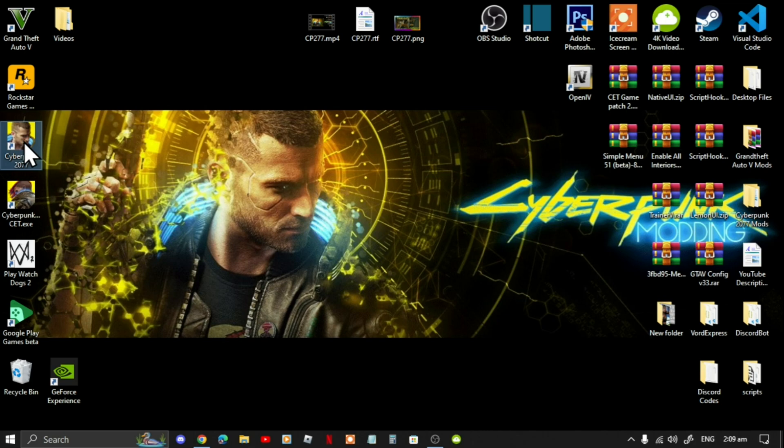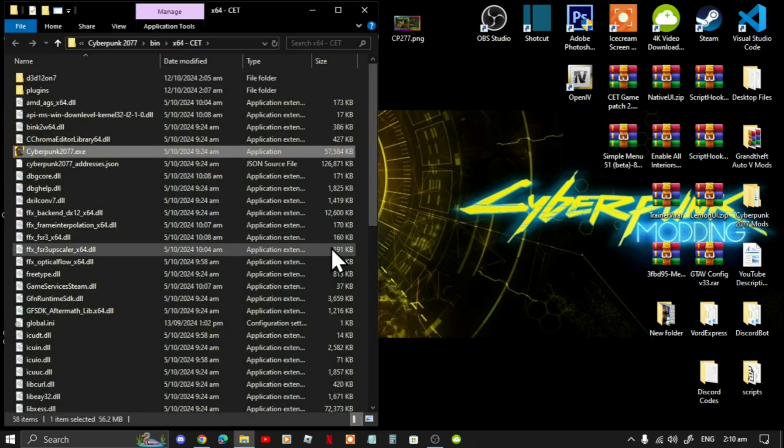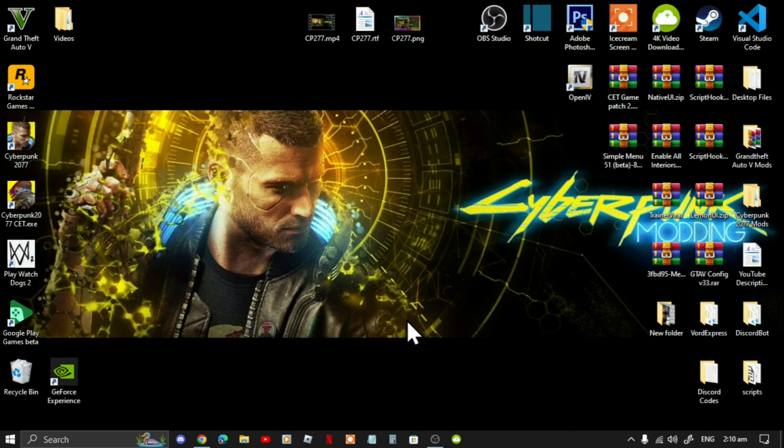This game shortcut here is your original game, and this one is your modded game. The good thing about doing it this way is that you can right-click and go to Open File Location and it will send you straight to your mod files. We've finished installing all the mods.